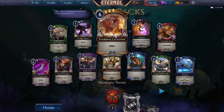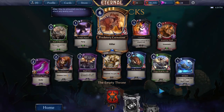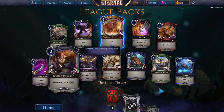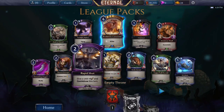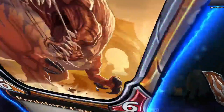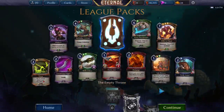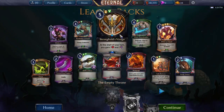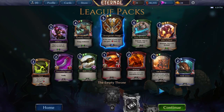In Empty Throne we get Predatory Carnosaur — a reason to play Time. Also got an Elysian Stranger, which would help. Rapid Shot, Maul, and Combust are also reasons to play Stone Scar. Last pack — regular rare, no legendaries — Stronghold's Visage. We didn't get a ton of really busted cards.